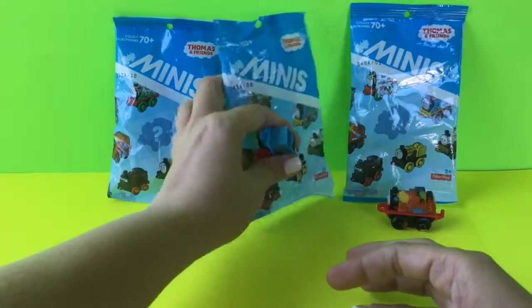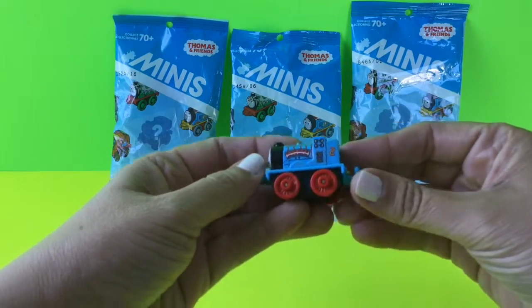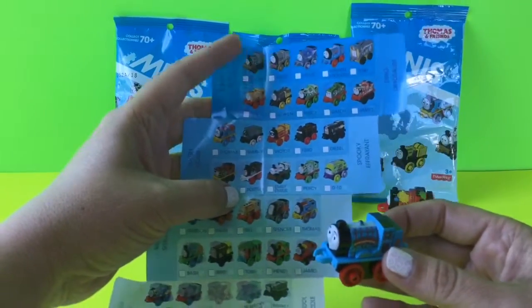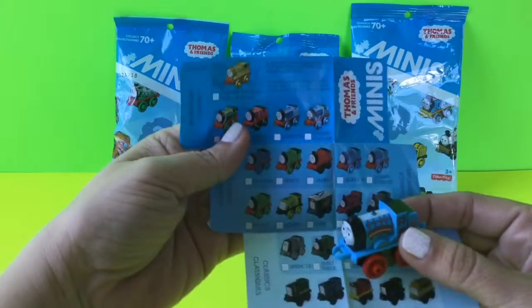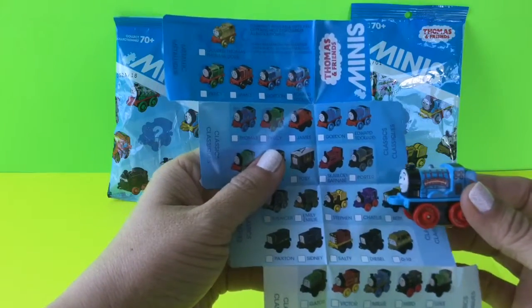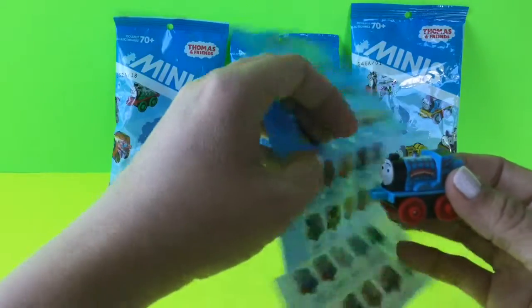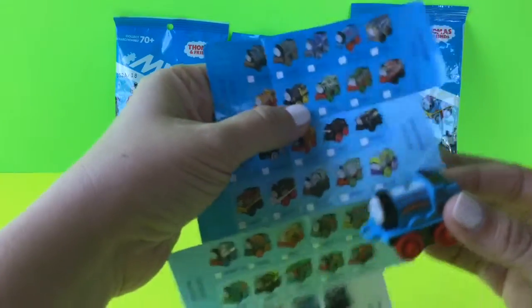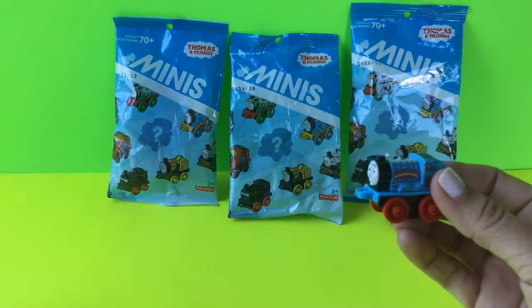In here we got Edward! Let's see if we can find him on the actual package. Looking through all the different collections — that's not the classic Edward, that's a different Edward. It looks like this is the Edward up here, part of the robo collection. Awesome, so we got an Edward — we'll put him right here.